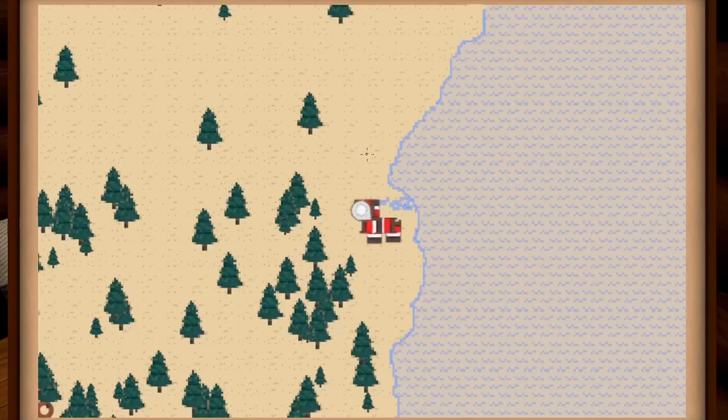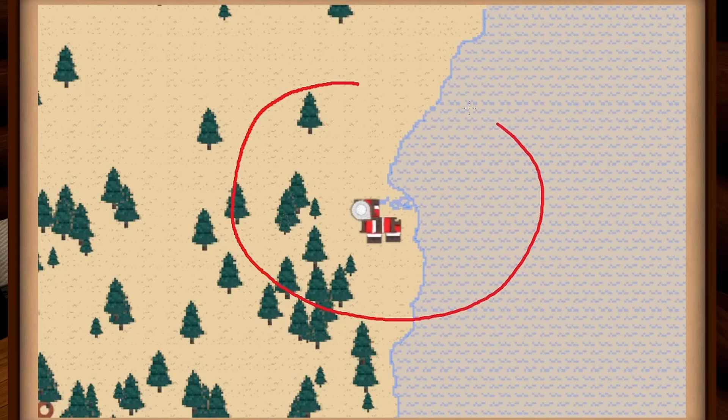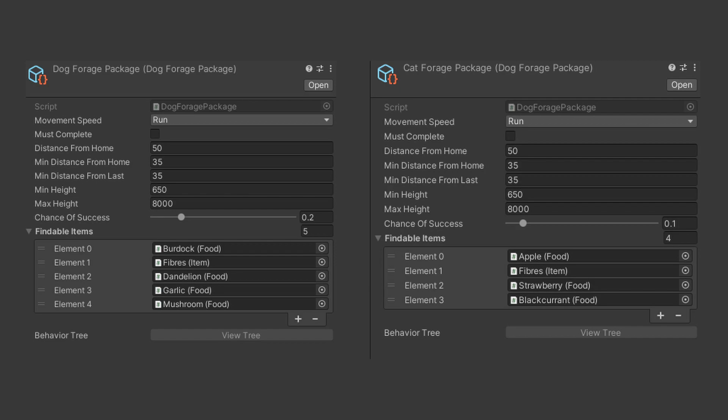So I can start adding the AI behavior. The cat is going to behave more or less the same way as the dogs — there are three commands. 'Stay at home' has the cat wander around a small area near the player's bed and just lay about there. 'Follow me' has the cat follow the player around. And 'forage' has the cat wander around a larger area searching for items to bring home. The main difference will be in the items they find — dogs search for vegetables, whereas cats will search for fruits.